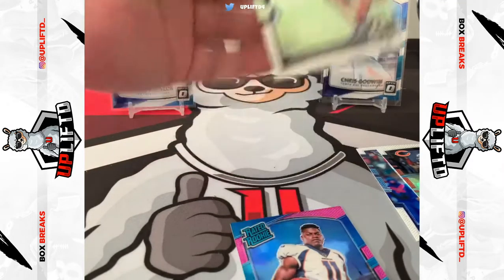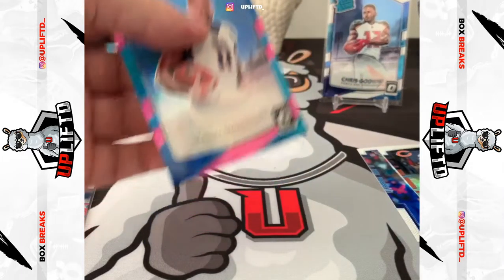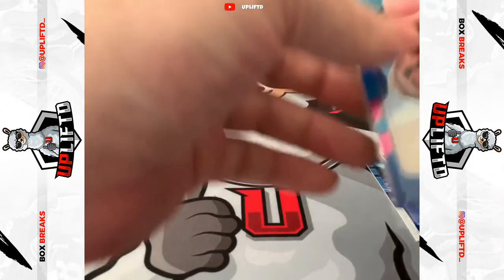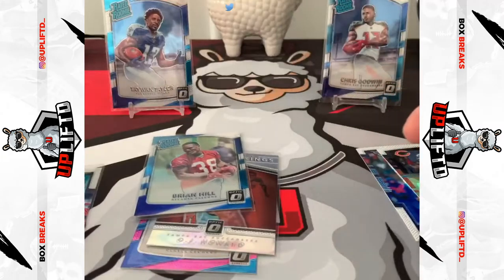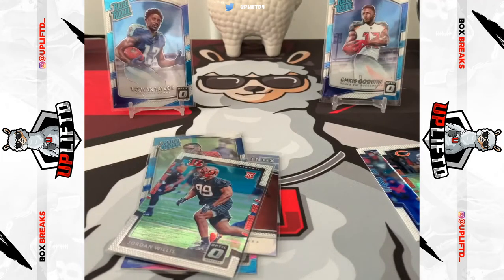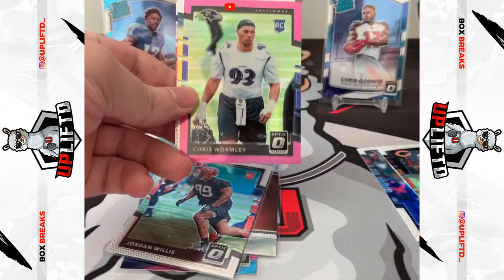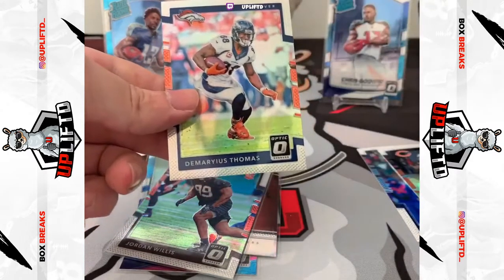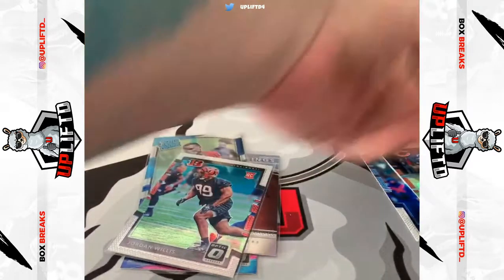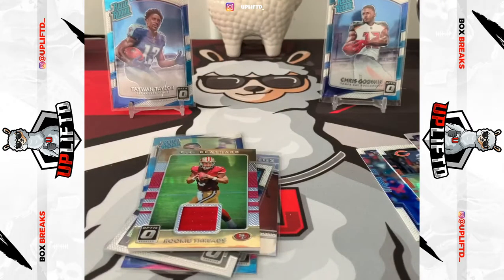Not the Mahomes, but we did pull some pretty nice cards. Chris Godwin rated rookie, Brian Hill, OJ Howard Gridiron Kings, and then the other guys — Isaiah Ford rookie, Chris Wormley pink, Kevin King silver, the Adore Jackson rookie, and the Demaryius Thomas silver. And the CJ Beathard patch as well. That'll do it — thank you very much for watching, guys. Hope you enjoyed it and I will see you next time.